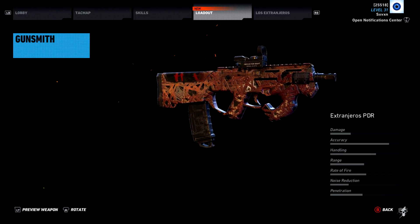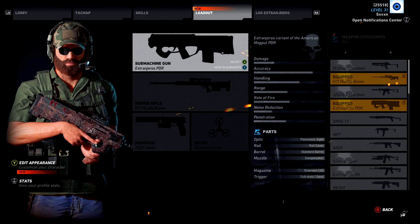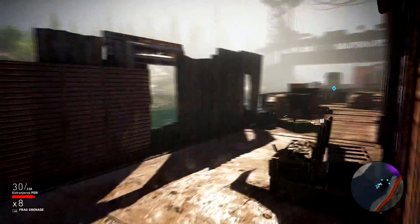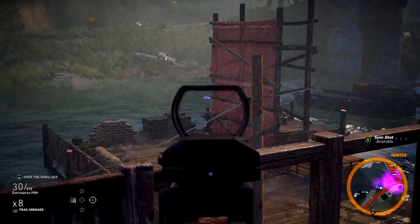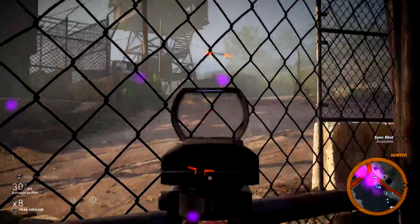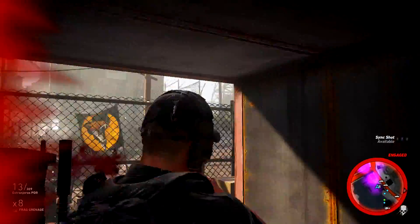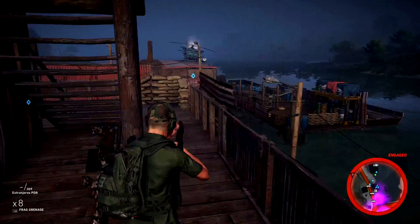Beautiful looking weapon — love the camo on this. It's already got a naturally attached red dot as well, which is very cool. We obviously can't affect that because it's literally just an already designed weapon, so we have to live with what we have. Let's see if we can kill an enemy — 40 meters away, let's give it a shot. Absolutely destroyed him. This feels very much like the TAR actually. There's a guy at 60 meters — destroyed him. The recoil pattern is pretty similar. I would say this is quite similar to the TAR in how it feels.